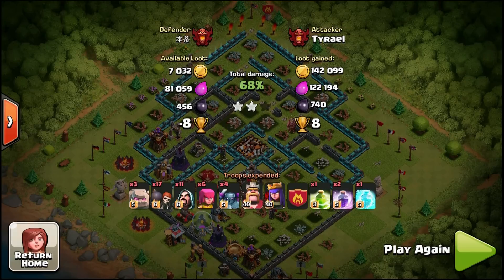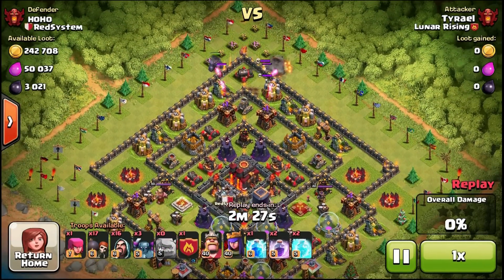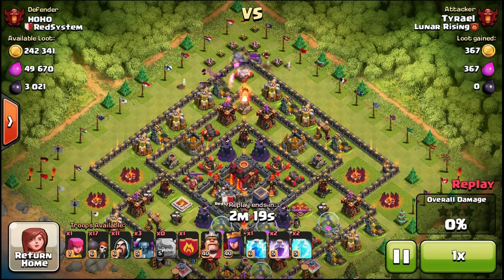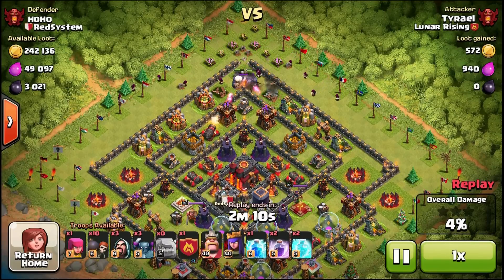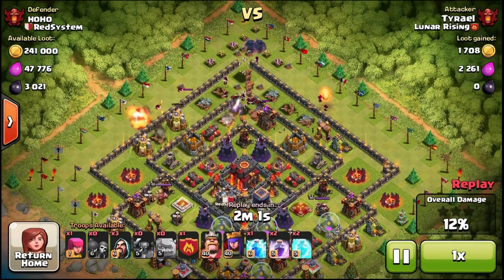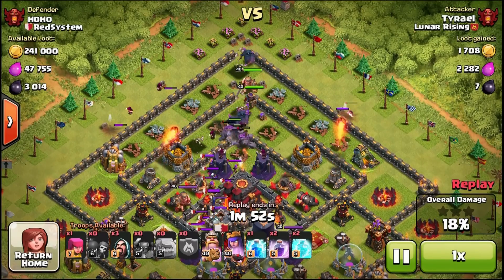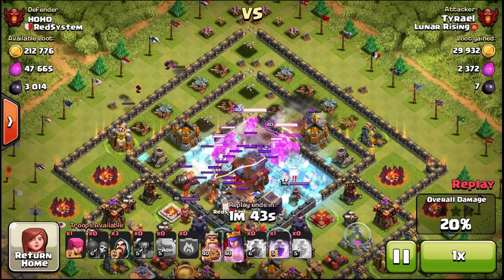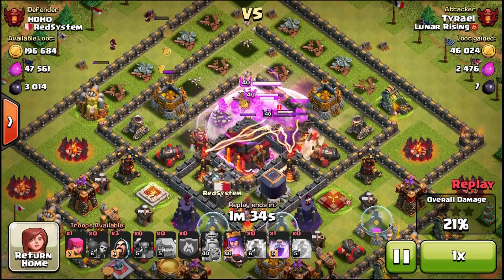Next up is two golems with no jump spell. For this you need to bring more wall breakers, which cuts down on your Pekka or wizards — you're going to need 18-plus wall breakers, especially in Champions League. I've seen people carry as many as 24 to 26 wall breakers, because the most important thing in a GoWipe overall is getting through the base. For this base design I can break all the way down to the town hall in a straight line. The freeze on the Inferno Tower on one side worked, but the queen walked over the freeze on the other side.